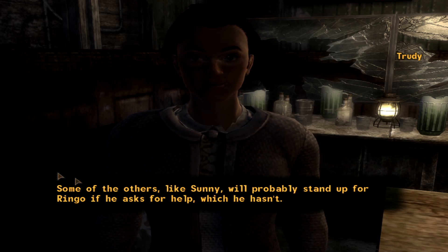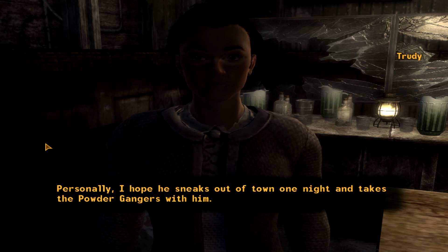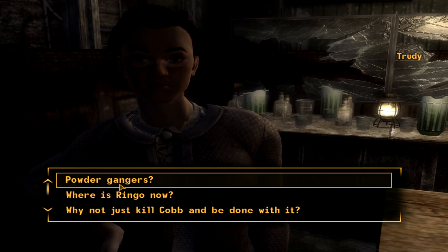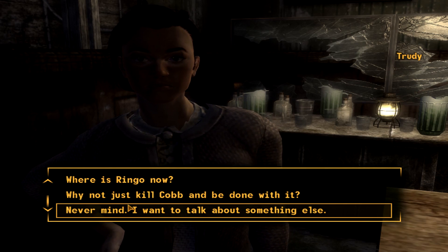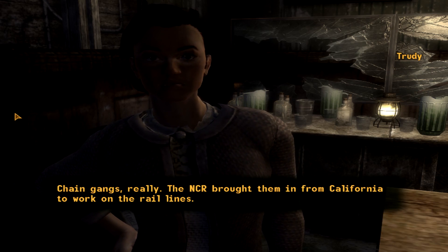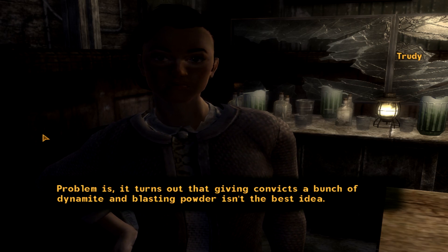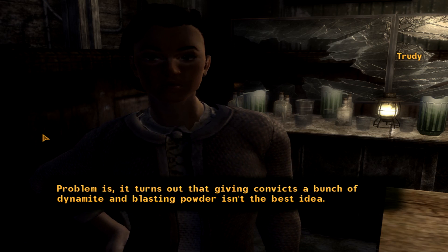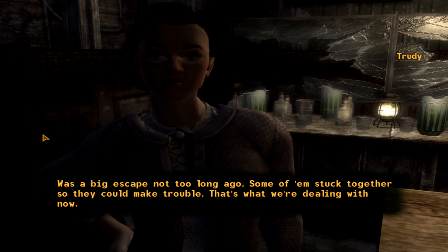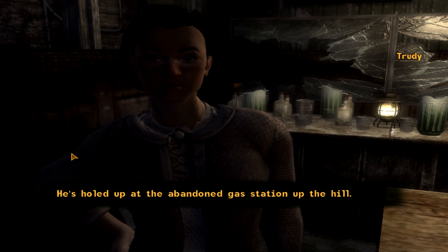What are you going to do? Some of the others, like Sonny, will probably stand up for Ringo if he asks for help, which he hasn't. Personally, I hope he sneaks out of town one night and takes the powder gangers with him. Chain gangs — the NCR brought them in from California to work on the rail lines. Turns out giving convicts a bunch of dynamite and blasting powder isn't the best idea. There was a big escape not too long ago. He's holed up at the abandoned gas station on the hill.